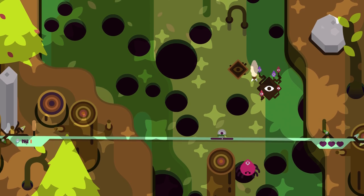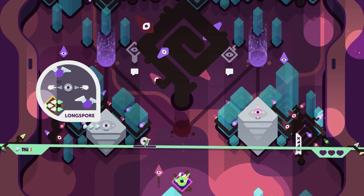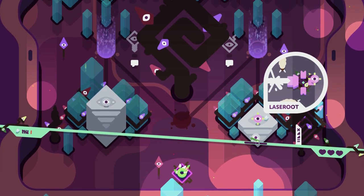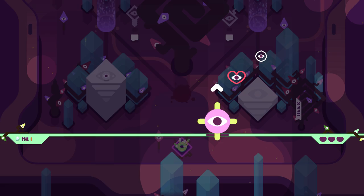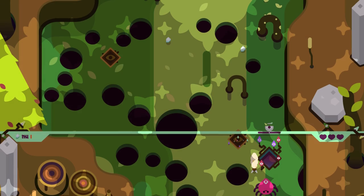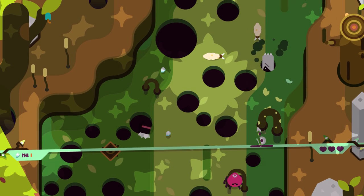Tumble Seed is at its heart a roguelike, so you should expect a challenge. Not only are you trying to dodge holes in the ground but also unique enemies. You're a seed, and at certain points in the level you can plant whatever seed type you're using. So the game makes you go in all these directions trying to plant seeds while dodging the enemies. It is difficult, but not so much that I ever wanted to stop playing. I also enjoy the seed switching ability and that you're able to do it on the fly. You start off with some basic seeds and find more unique ones along the way.